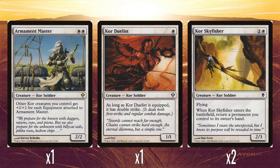Then there's Kor Skyfisher, which is pretty fun. It's one white for a 2/3 flyer. When it enters the battlefield, you return a permanent you control to its owner's hand. This is okay because you can return a one-mana permanent like Kor Duelist, so you're not really being set back that much. And you're getting a 2/3 flyer for only two mana, which is a pretty good rate. One of the main intended synergies would be to return lands, since Zendikar features landfall for the first time. Overall I think Kor Skyfisher is pretty good.